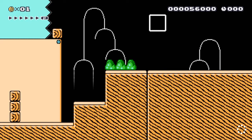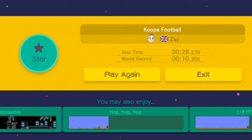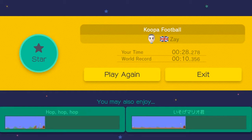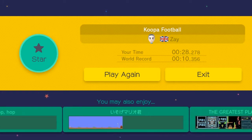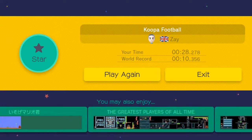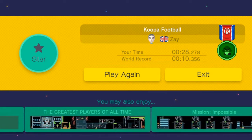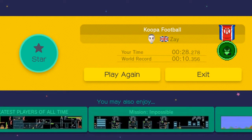I would be lying if I didn't say I was a little disappointed. We basically just went down, had two teams of Koopas, kicked a shell into each of them, and that was pretty much it. I was kind of expecting a little more with the idea — maybe we'd actually get to play some proper football where we have to kick a shell into a net or something. For what it is, it's worth a Goomba rating. There's just not enough here to really warrant anything higher, but it was kind of amusing for the time that it lasted.